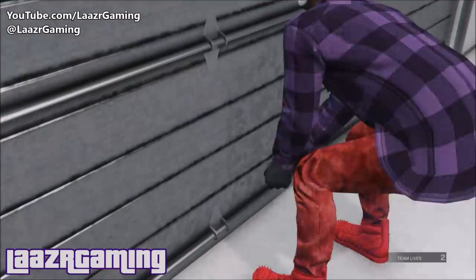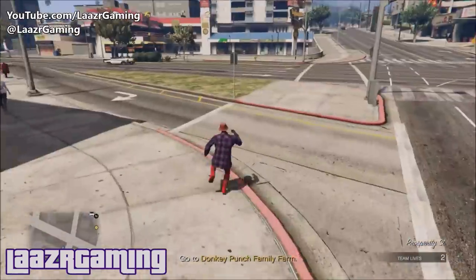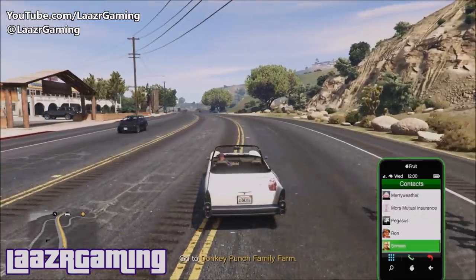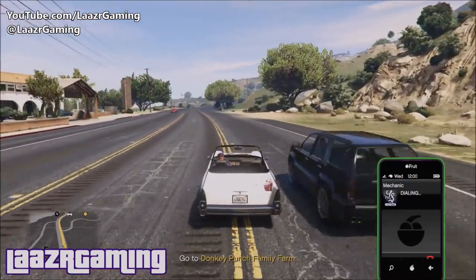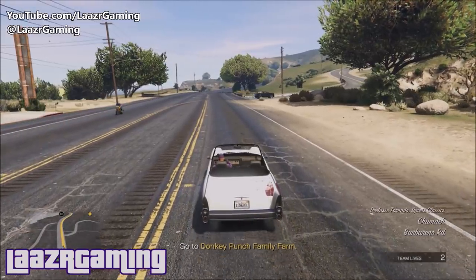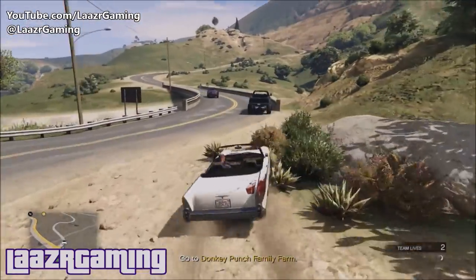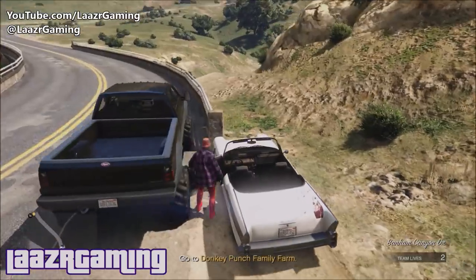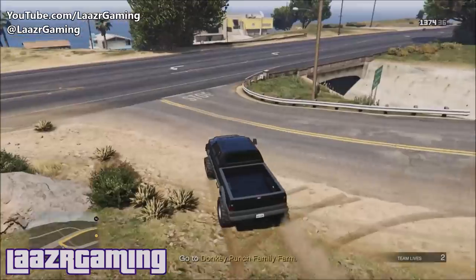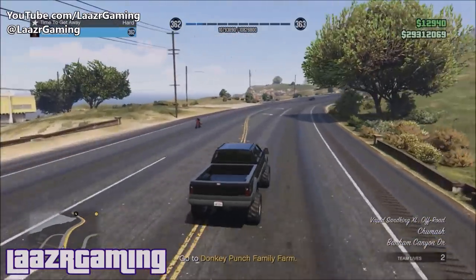With the old method you'd have to get in a random car, call your mechanic, get him to deliver your Sandking XL again, which took time. I'm going to show you a way to keep getting it to spawn using any random car off the street, saving you a bunch of time in the long run. As you can see on screen, I'm demonstrating the old way first — stopping before the bridge, calling up my Sandking XL, and driving in.